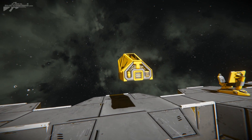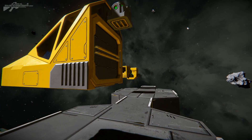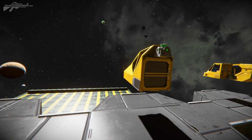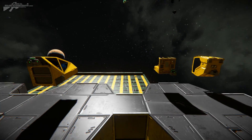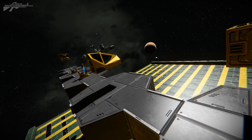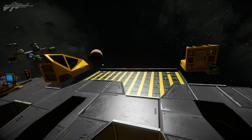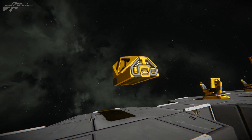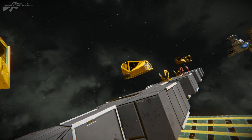Next up we have the fighter cockpit, which has one small connector on the front, one large one on the back, and one small on the bottom. You can see that these really do have a little bit of advantage in having that larger connection point. Having a connector on the front is definitely going to be very, very useful.